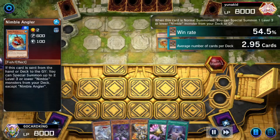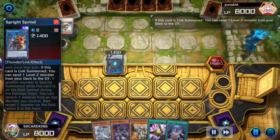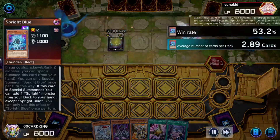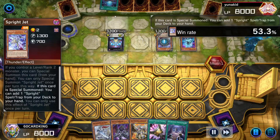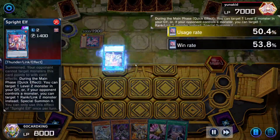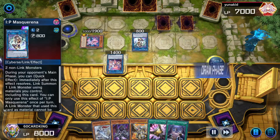Round one — we're going second against Spright. Spright summons their Spright Sprite, mills into a gigantic, just regular Spright plays, and locks themselves in. This Spright player was a little weird — I thought they'd go into some Melffy plays but they didn't have the resources. They do get a decent enough board, but we should be able to break through it because we have the Bistials and the Talents.